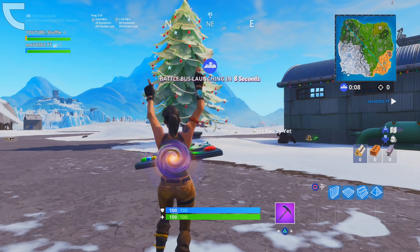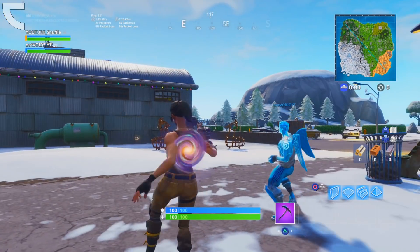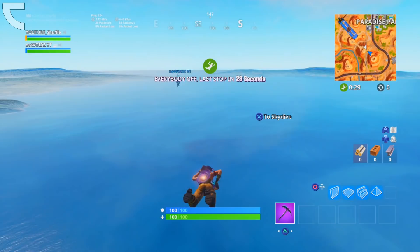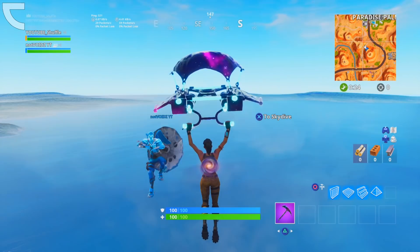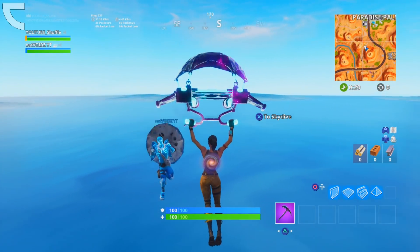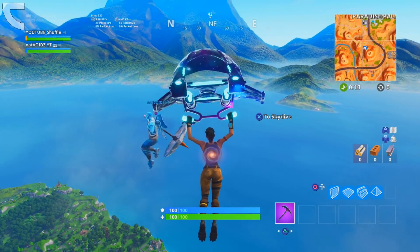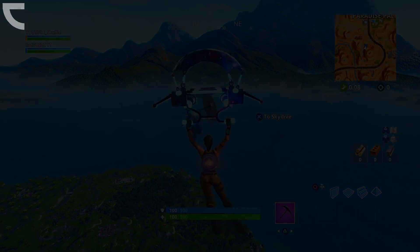Select the emote and stand still. Then wait for the battle bus to take off and jump out. Once you jump out, go ahead and deploy your glider and the glitch should work. The weird thing about this glitch is that you cannot see yourself doing it. However, all the other players around you in your game can see you doing it. My friend is doing the glitch with me — I can see him doing it but he cannot see himself doing it. It's a fun glitch and very simple, so definitely give this a go.